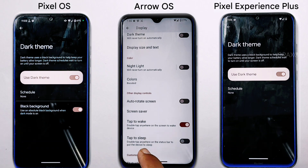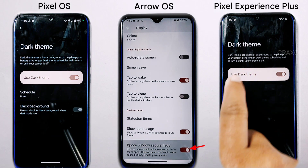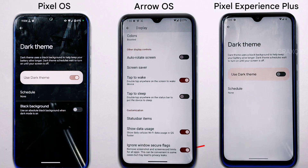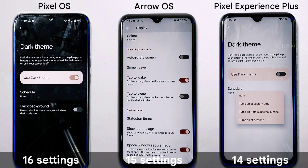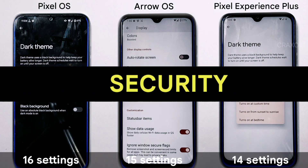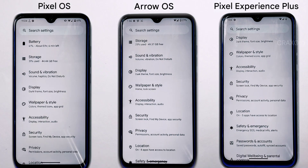Arrow OS also has an exclusive 'ignore window secure flag' feature in its display settings. Pixel Experience Plus has 14 display settings, Pixel OS has 16, and Arrow OS has 15.